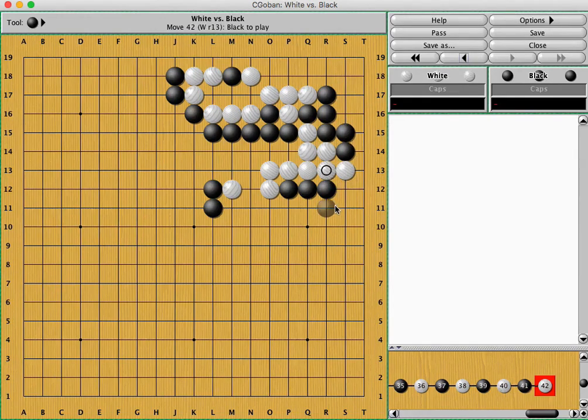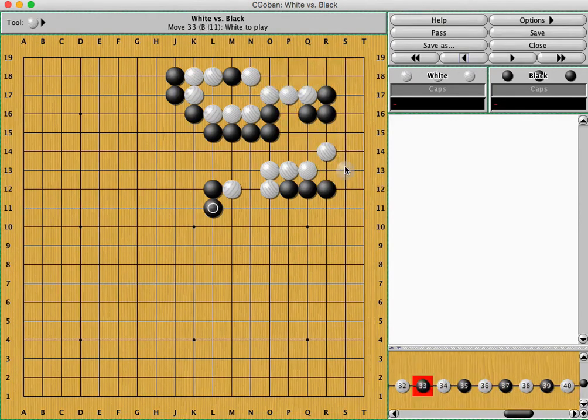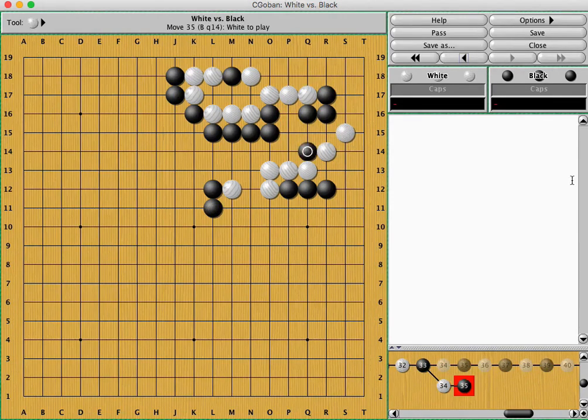Sometimes there are funny moves like this, but in this position white is in a short strip of liberties. For example, this isn't going to work — the four stones are in atari locally. You can expect something like this. And actually black is trying to defend the shape even more efficiently. White can just atari here. For now you have to defend, but later white's shape is still not great.